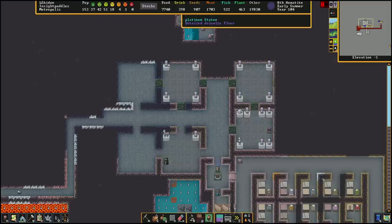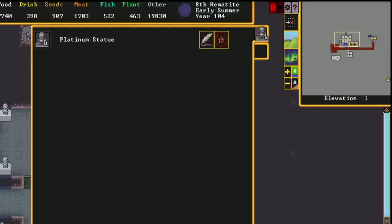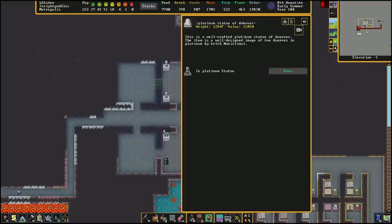Most of this is coming from the statues. If I examine the statues, you can see that they're all around a thousand-ish. The value depends on the quality of the statue as well as what they're made from. These are platinum statues, so the platinum material and these icons here — the side indicating the quality — will determine the final value of the item.